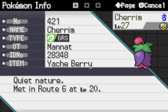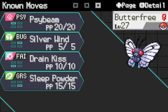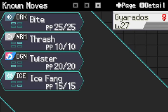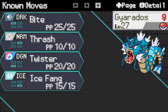Cherrim has a Quiet nature, which isn't great but it's fine. And then Timid Compound Eyes Butterfree is just going to be there to take out a paralyzed Starmie if I need it. And then Gyarados is like my win condition for sure.